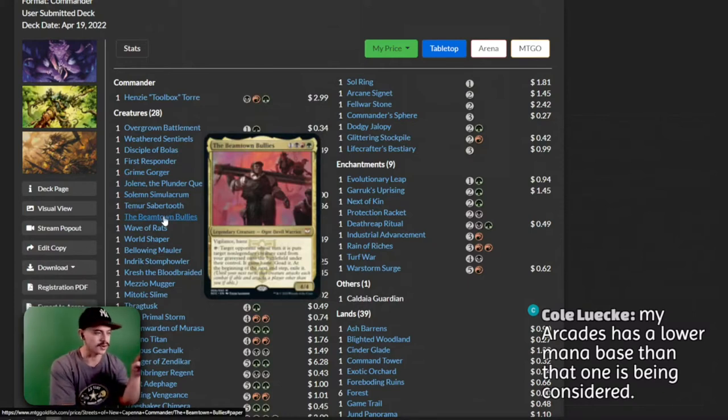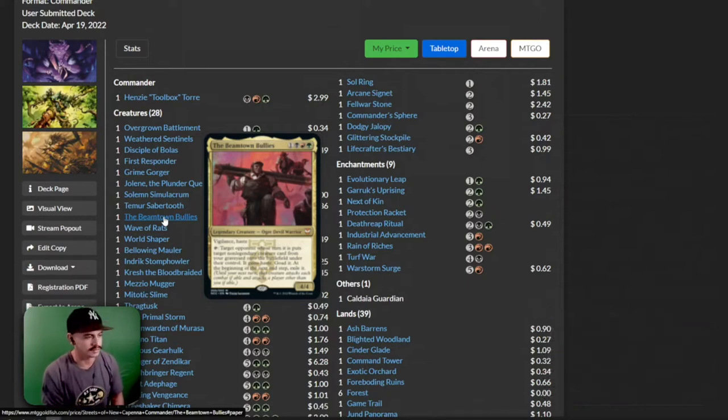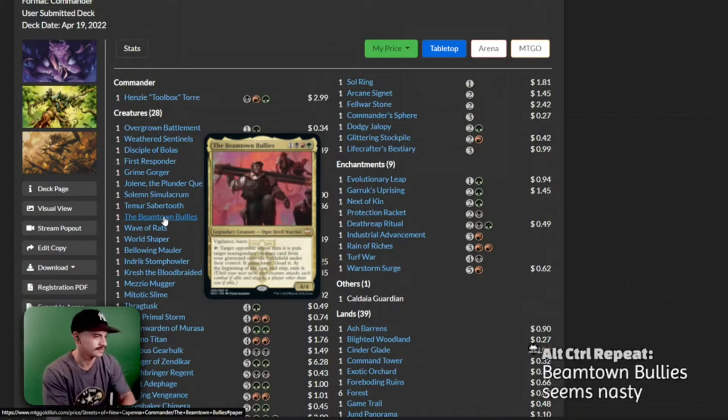This card — I want this card. This is my favorite card out of all the cards that got released. The Beantown Bullies: Vigilance, Haste. Target opponent whose turn it is puts a target non-legendary creature from your graveyard onto the battlefield under their control — it gains haste. At the beginning of the next end step, exile it. It just seems like such a fun, cool card. Definitely building that commander, 100%.